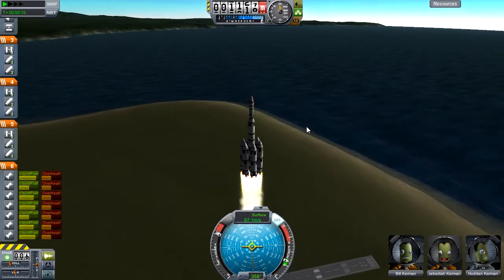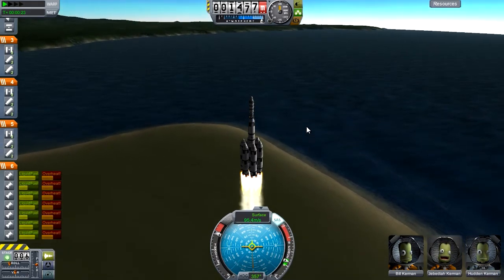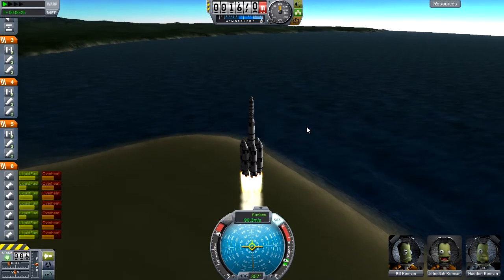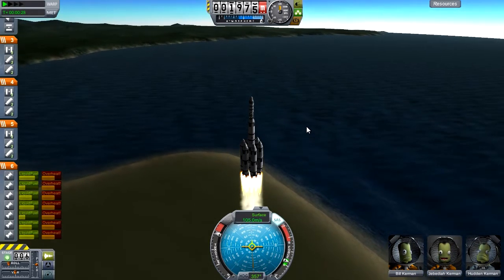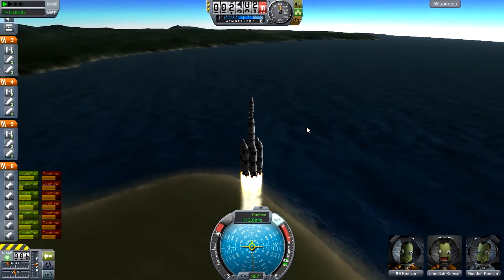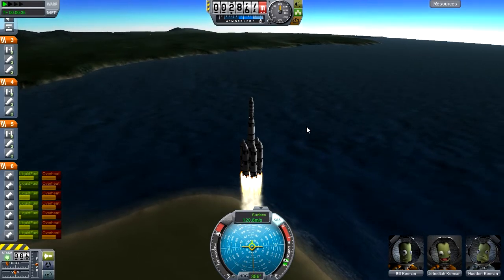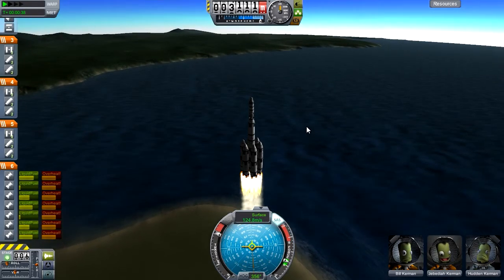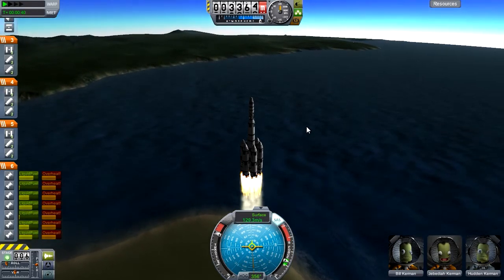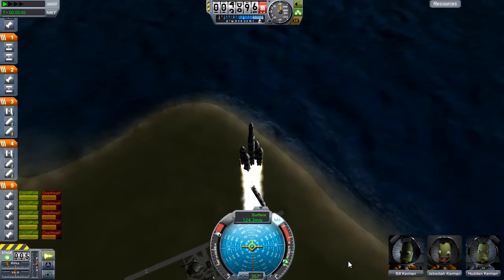We've tested this big launcher we made using the size 3 meter parts, which is an asparagus stage launcher — so go ahead and have a go at me if you want for using asparagus staging. It lifts a lot of weight; it can probably lift double what we've got here, but I decided not to just because I thought we should be fine with this much.